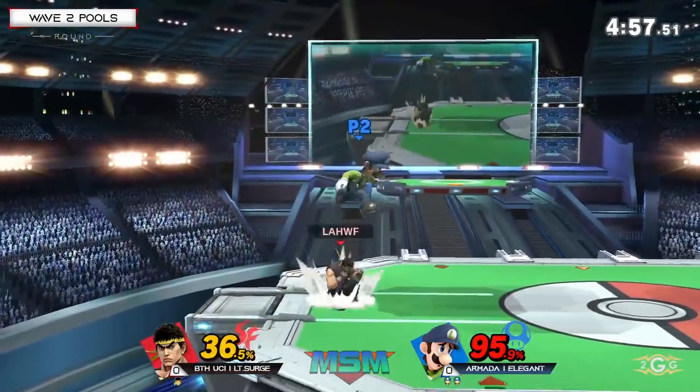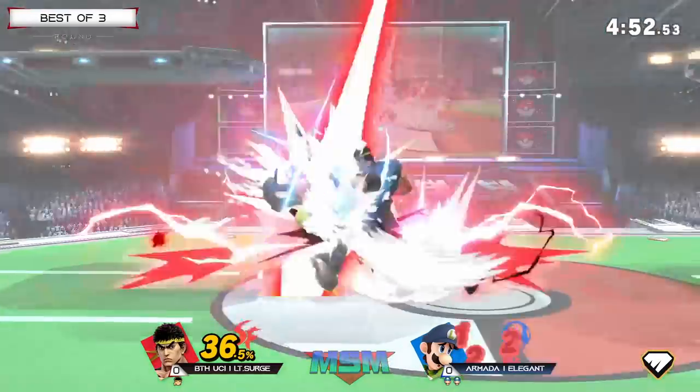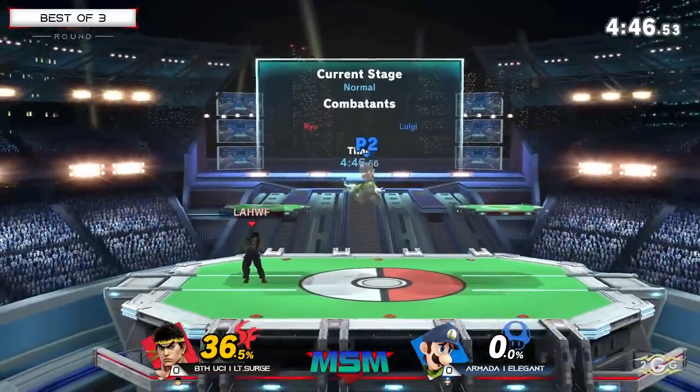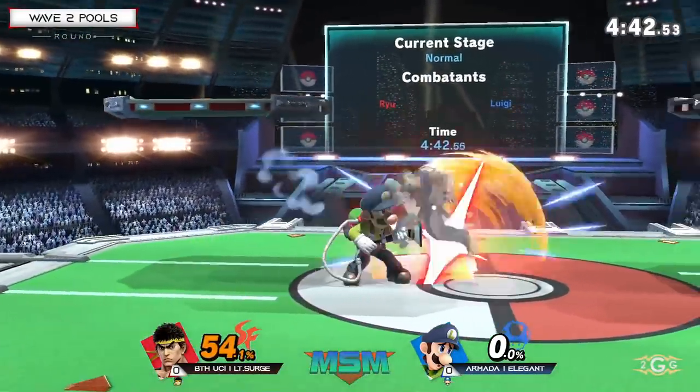Can he use DI out of it? Yes, he can. That was good DI up immediately to get out of that combo, but still taking 36% — that does so much shield damage. Jab, jab. I feel like Elegant tried to go for the turnaround grab just to get the most damage, but unfortunately a little bit too slow — got hit by the jab afterwards.